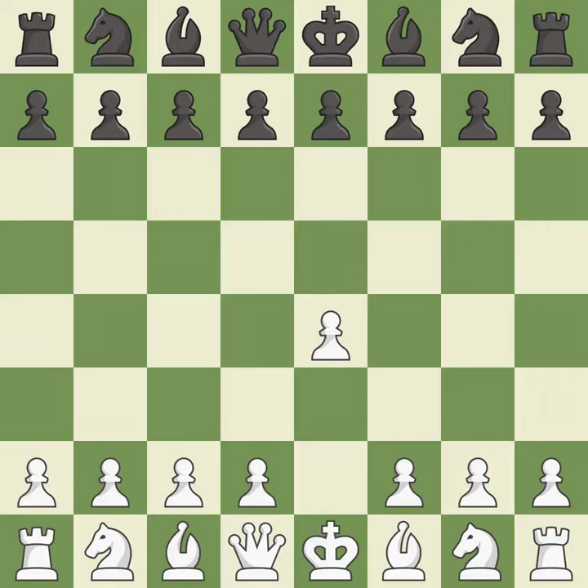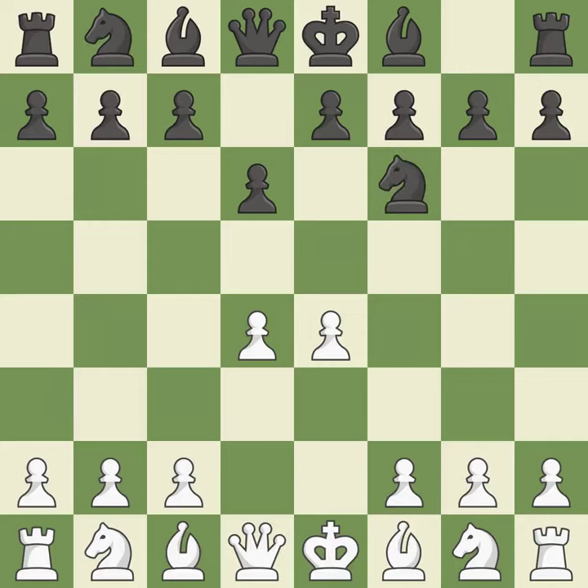Sharp games are frequently the result of starting with the king's pawn, since it dominates the center and frees up the bishop and queen on the light squares. The Pirc defense begins with d6, controlling the e5 square and preparing for Nf6. The dark square bishop is made available once d4 completely takes control of the center. Nf6 advances the knight and engages in an attack on the exposed e4 pawn.